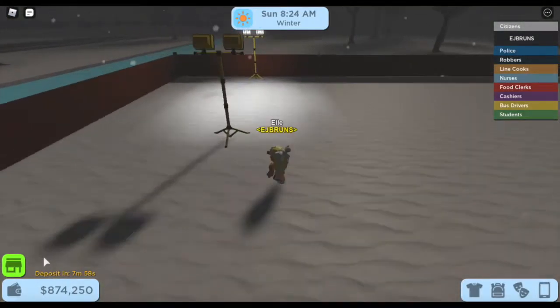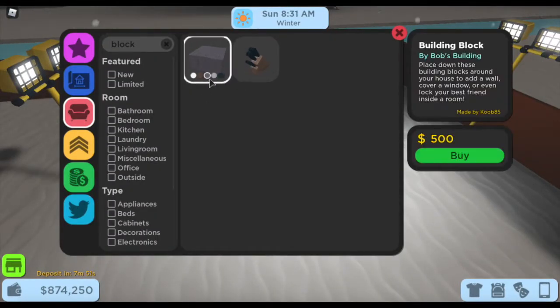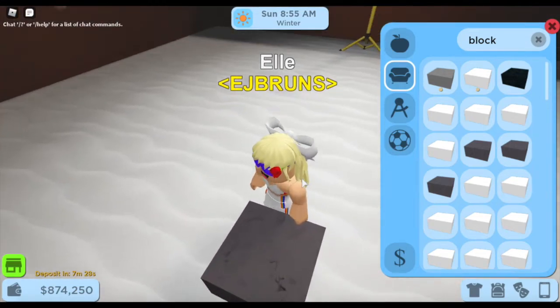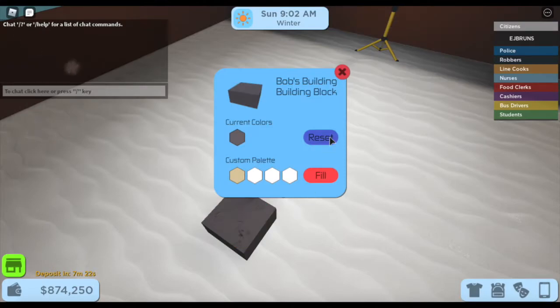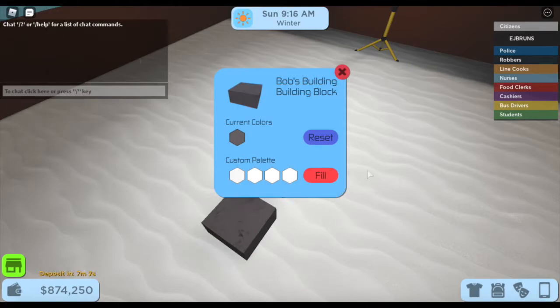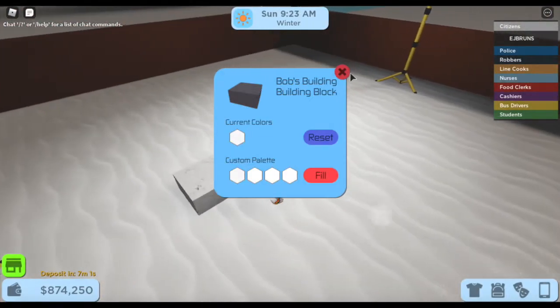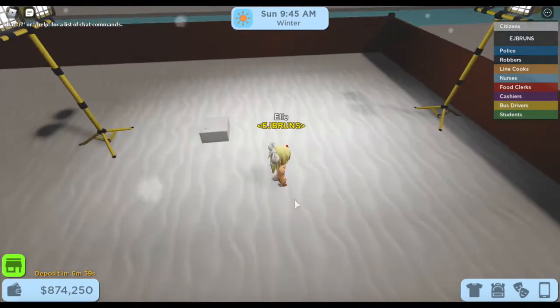The blocks you're going to be using are the marble building blocks — the dark gray one, so you can just select that and buy a few of those. You can use any other blocks that you want; I'm just going to be using the marble ones because I think of marble or brick whenever I think of a castle. If you want to customize the color, you can do that if you have the color pass. I'm going to make it institutional white to make it look very sleek.